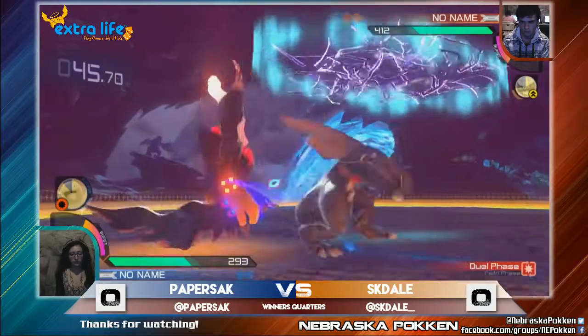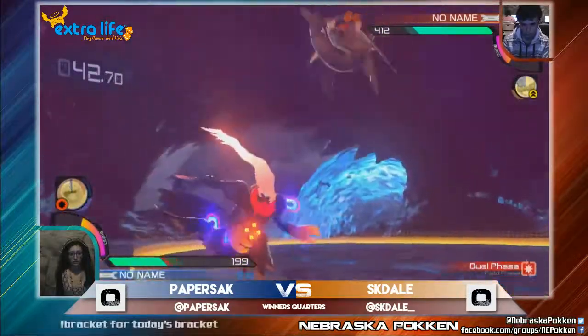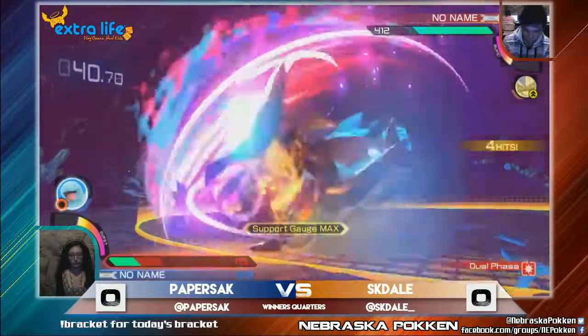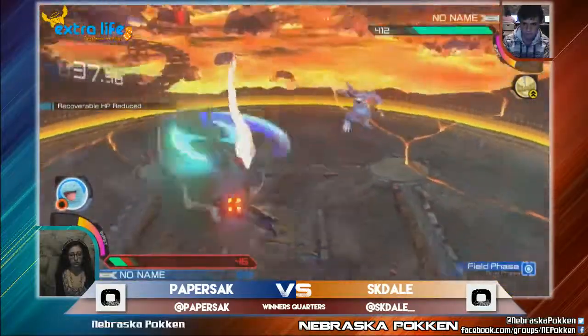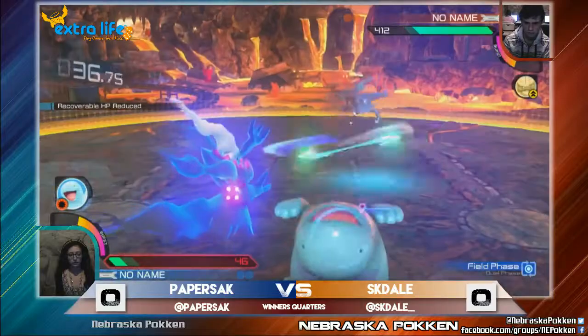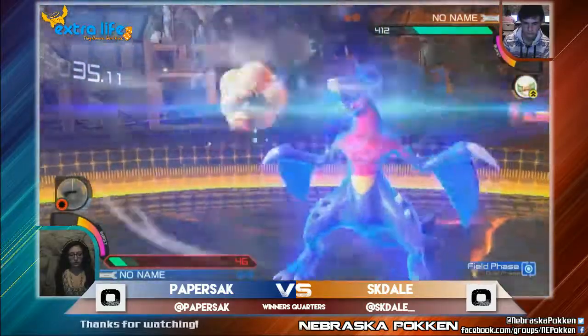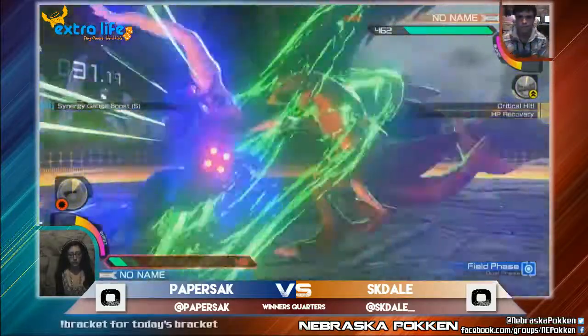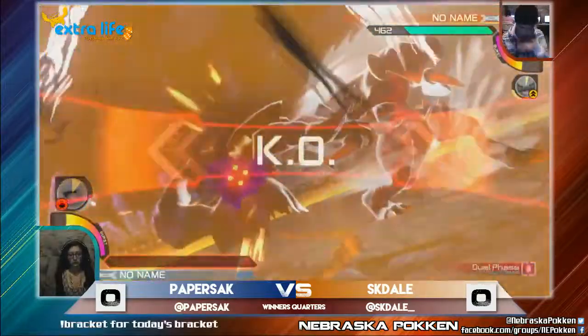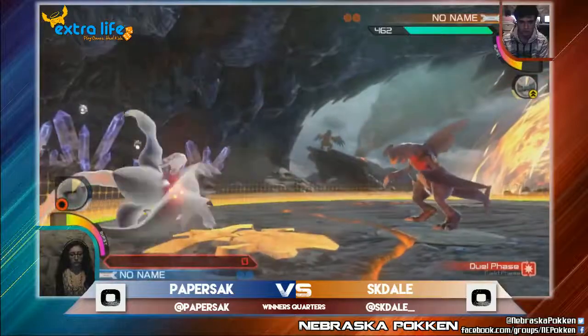Setting up Garchomp can jump in. Eskidale running in with a 2x, and it goes for the jump and it's going to get the wall — phase shift saving Paper there from a lot of damage, could have been the round. Quagsire coming out, and also Whimsicott coming out. Paper Suck running to the Quagsire spot, not able to get there, and Eskidale going for the regular grab to end the round.